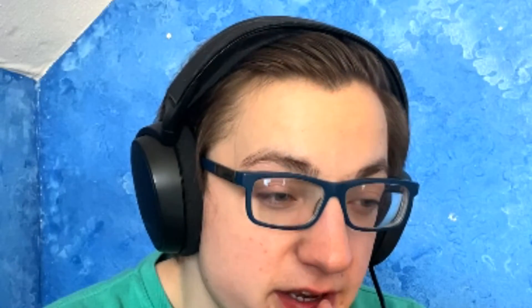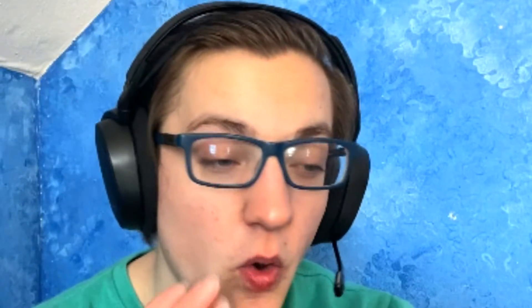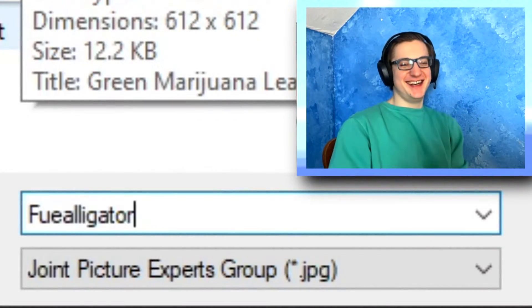We're going to call him — what's a good name? Fuecoco was the original name. 'Fue' meaning 'fuego,' which means fire in Spanish. I'm a genius. 'Coco' is also a name used for cocoa beans, which is also spelled as cacao. That's stage two — Fue Alligator. Bingo bango bongo baby.